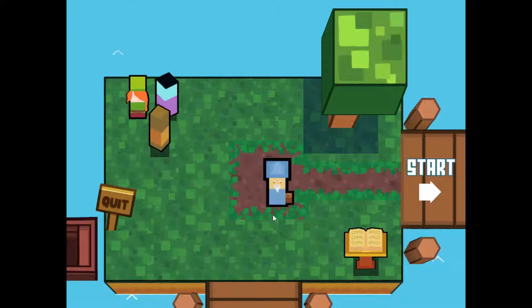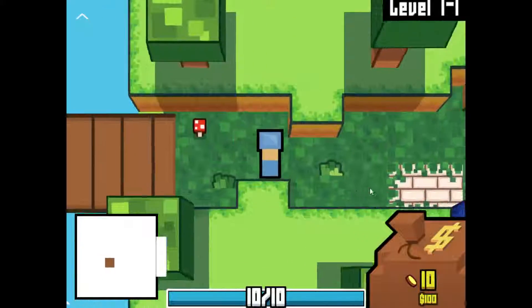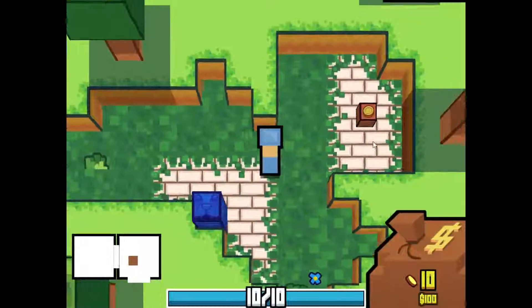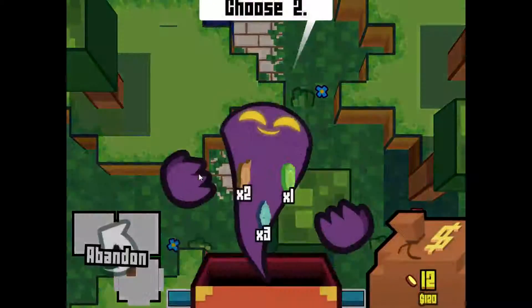Hello everyone, GameDog here, and welcome back to Let's Play Coin Crypt. Today is day 6 of the Wizard Runs, I believe, and what I would like to try to do today is sort of base a run around the Chaos Coin again.